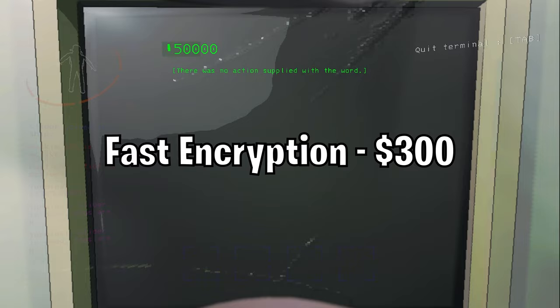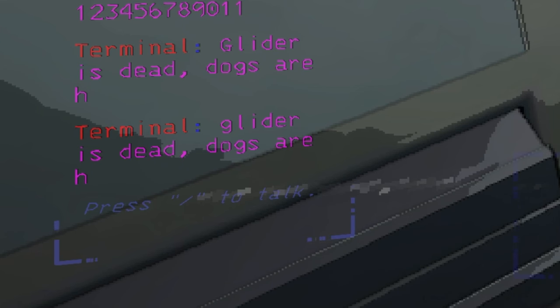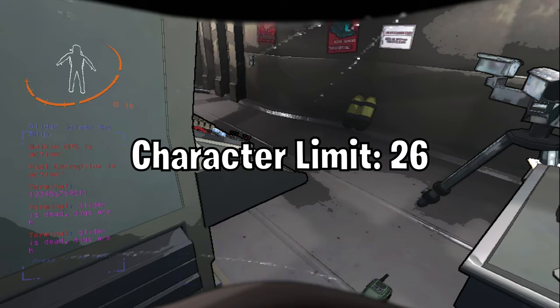Fast Encryption. This ability will instantly send an unrestricted message to everyone. This ability does require the signal transmitter to be purchased and has a character limit of 26.